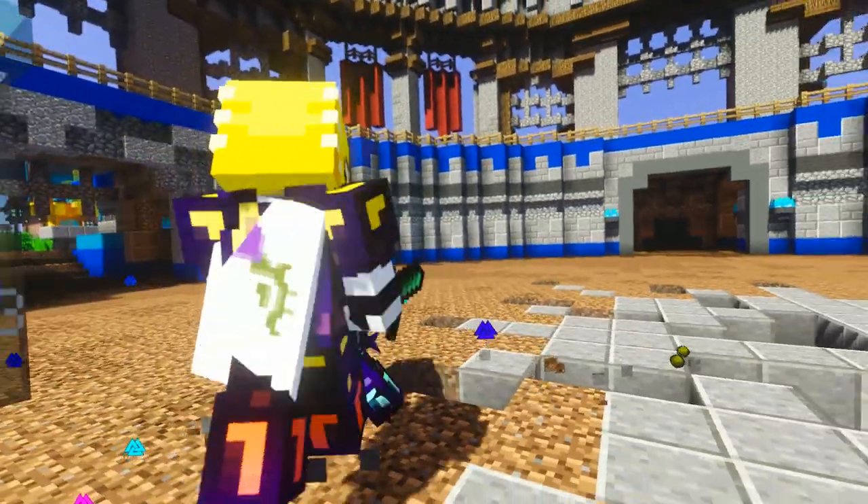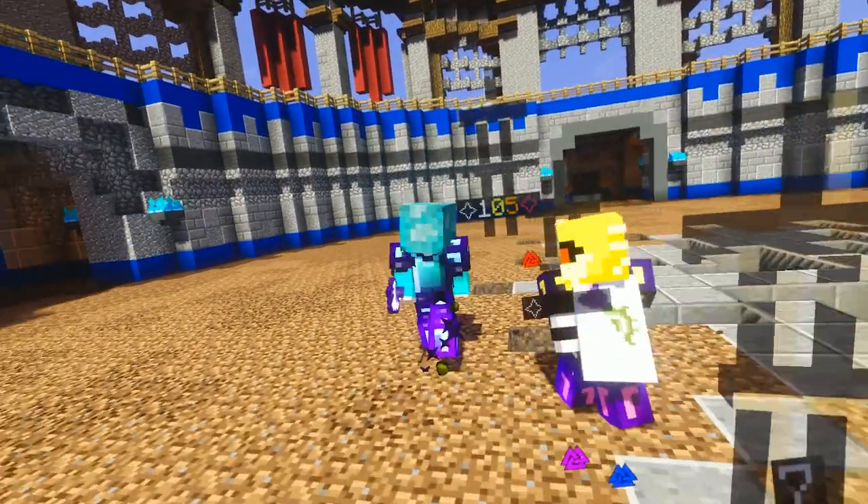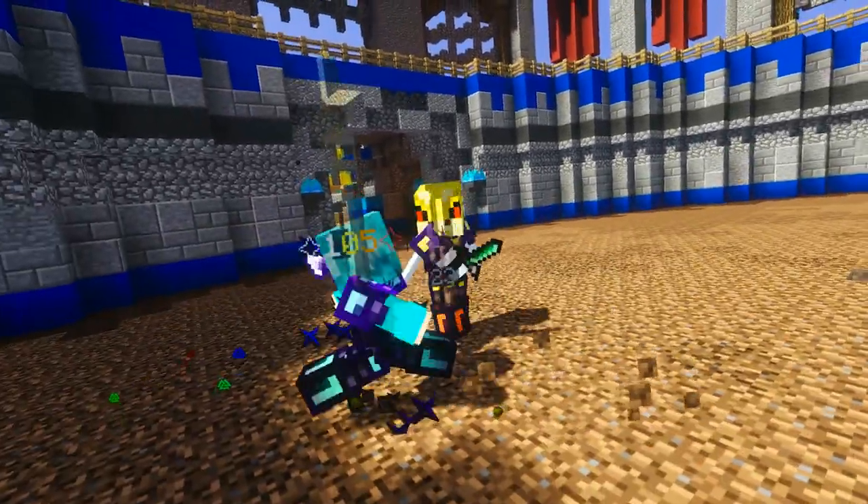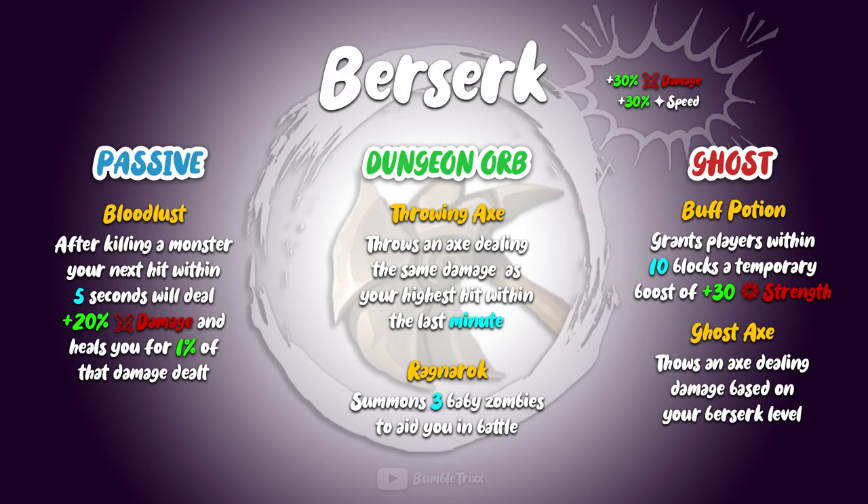The Berserk is a class that might also be known as a Knight or a Warrior in other games. He represents the damage dealer of the team, but he also has enough health to sustain himself in battle. His kit represents this pretty well, with a starting stat boost of 30 damage and 30 speed, which is basically the equivalent of a weird tuba effect, except you exchange the strength with damage and it's also permanent. On top of that, you have the passive, which gives you a damage boost of 20%, as well as lifesteal for 5 seconds after you kill a monster.